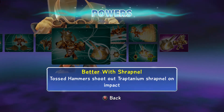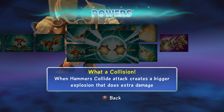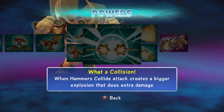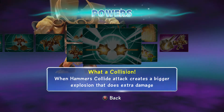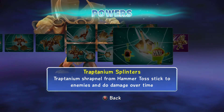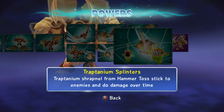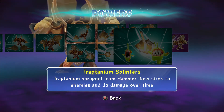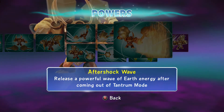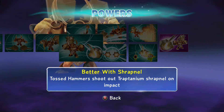Tantrum mode does sound like fun, but let's see what the other line is. Better with Shrapnel: tossed hammers shoot out traptanium shrapnel on impact. What a Collision: when hammers collide, attacks create a bigger explosion that does extra damage. Traptanium Splinters: traptanium shrapnel from hammer toss sticks to enemies and does damage over time.